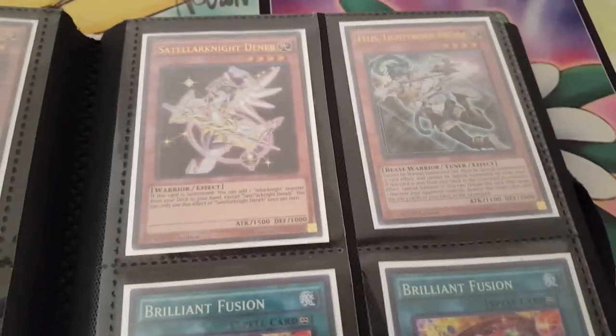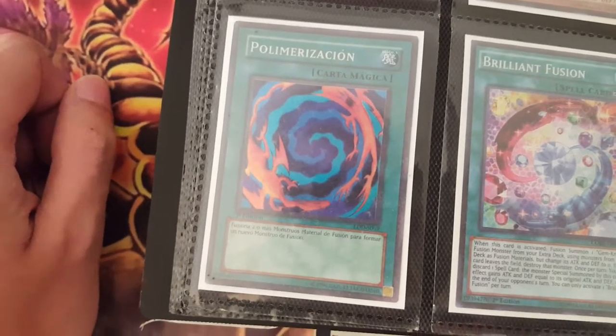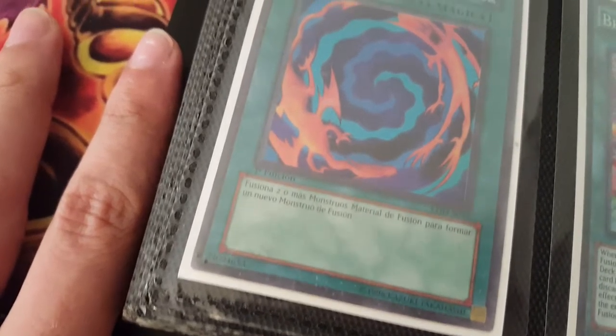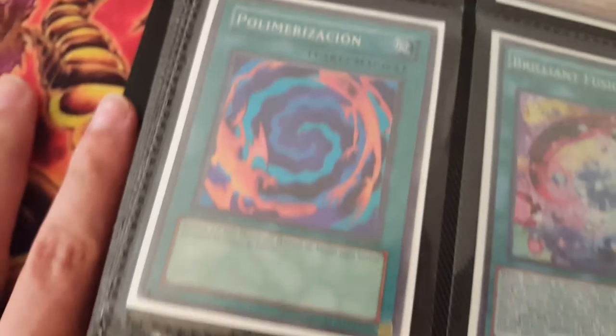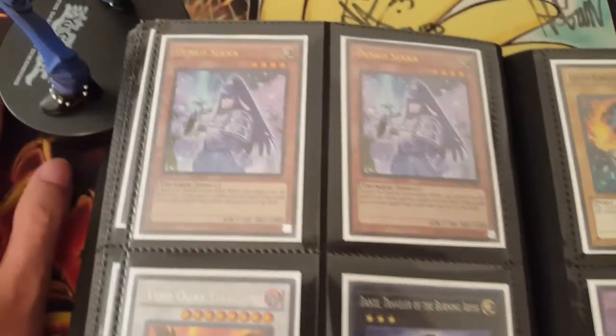I have one Felice, First Ed from the set. I have one Spanish LOB First Ed Polarimization — it's in very good condition, though the sleeve and binder aren't great. I also have two First Ed and one Unlimited Brilliant Fusions. The Unlimited has a bit of a bend in it — I'd say lightly played, because when it's in a sleeve it's completely unnoticeable, but when you pull it out it's there.